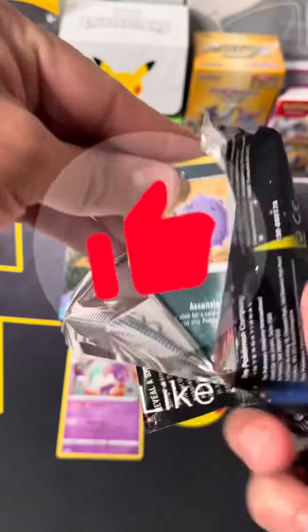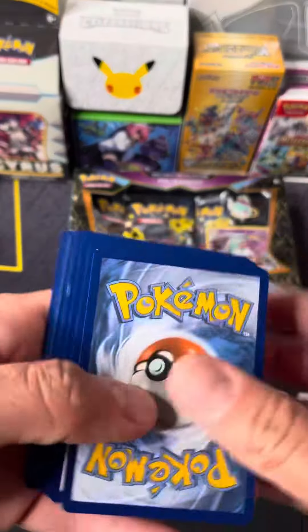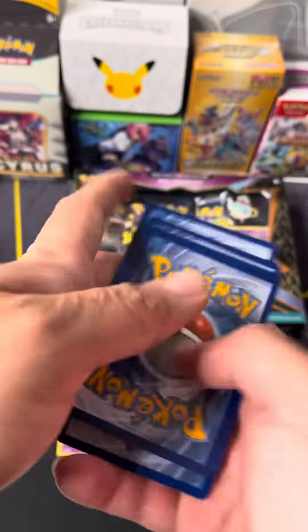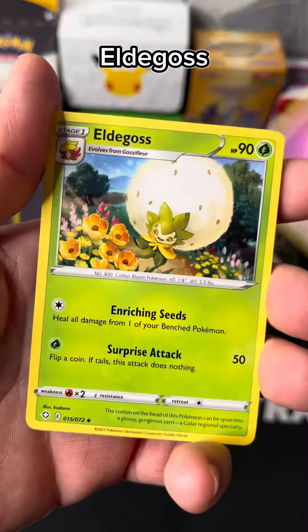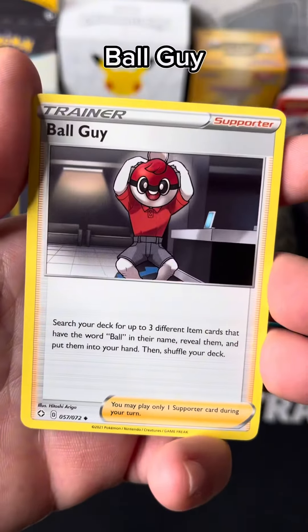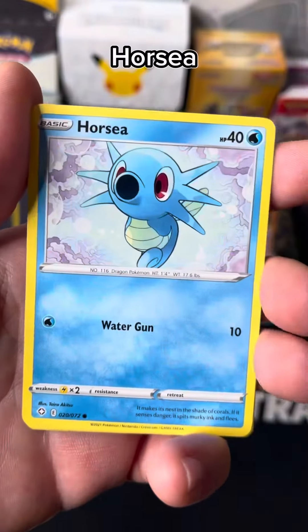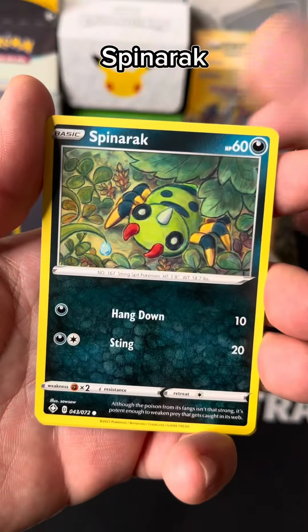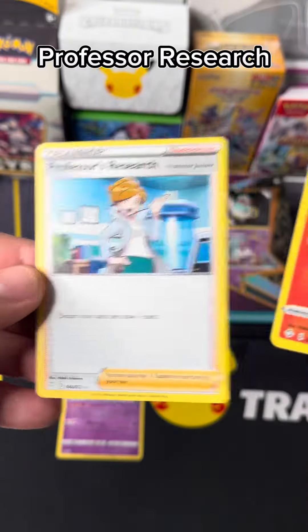Let's get lucky! Code card. Psychic Energy. Eldegoss, Luxio, Ball Guy, Koffing, Morpeko, Horsea, Spinarak. A Reshiram Amazing Rare and a Professor's Research Rare.